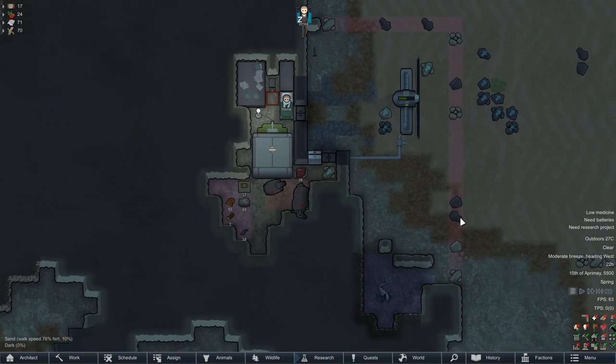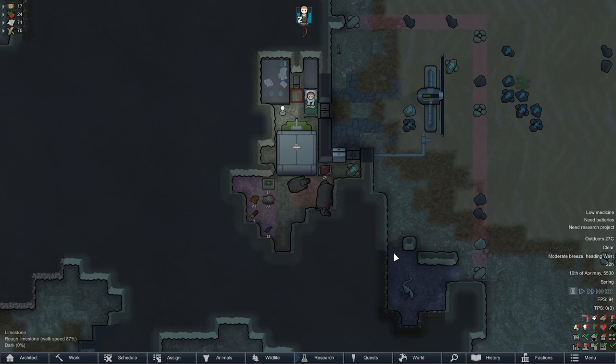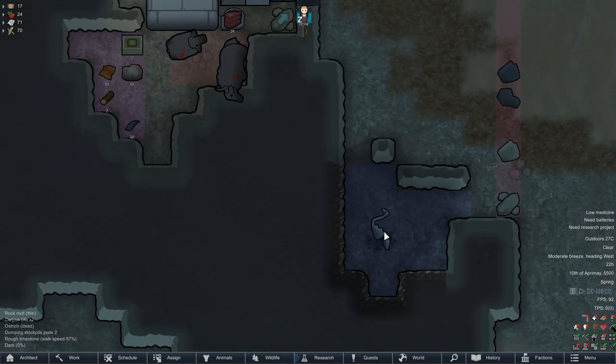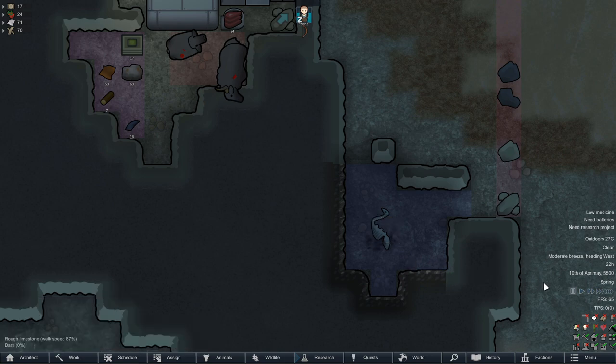That way we can start facing off against Igor the Invader. But before we get our second colonist, we have some stuff we need to do. First and foremost, we need a prison. And this beautiful ostrich in the middle of a rocky stone floor seems like the perfect place for it.